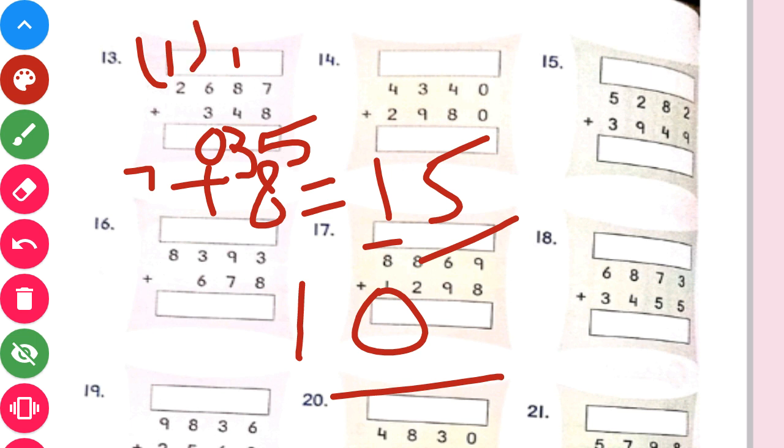Now at the 1000th place, only 2 is there. So 2 plus 1 will give us 3. So our answer will be 3035.